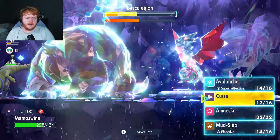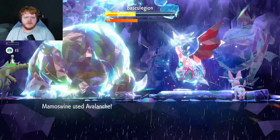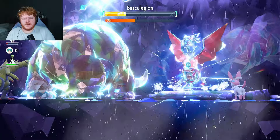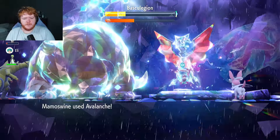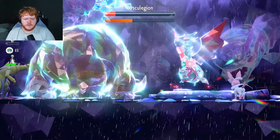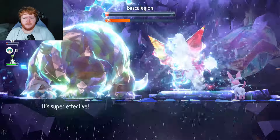We get healed by Gardevoir again. Bold shout right now - Gardevoir is the best AI to get. It's close between Gardevoir and Drifblim, but Gardevoir can heal you when the shield is up whereas Drifblim can't use Will-O-Wisp while the shield is up. So Gardevoir is the winner. Let me know what your favorite AI teammate is - whether it's an Intimidate user, Gardevoir, Drifblim, or Appletun for the Grassy Terrain. We take down the shield and get some good health back.